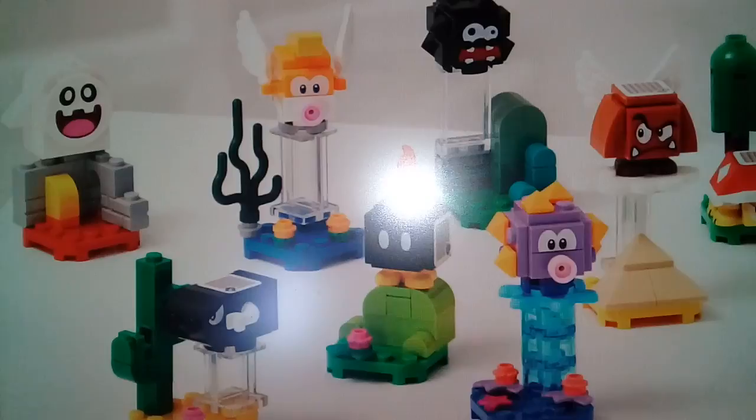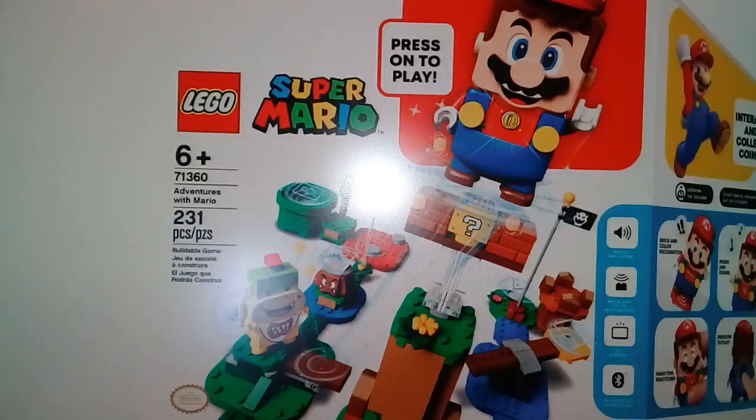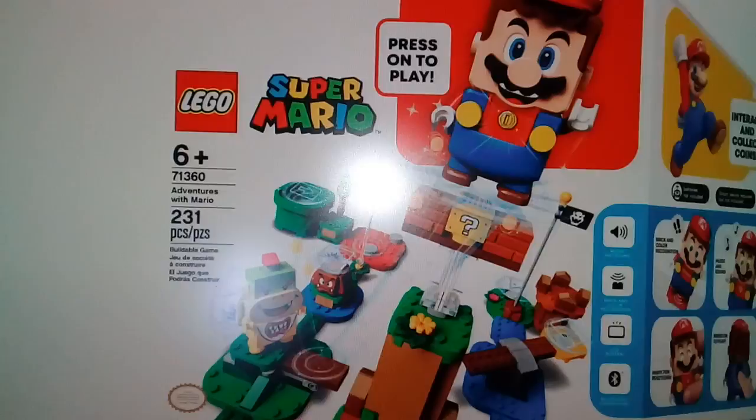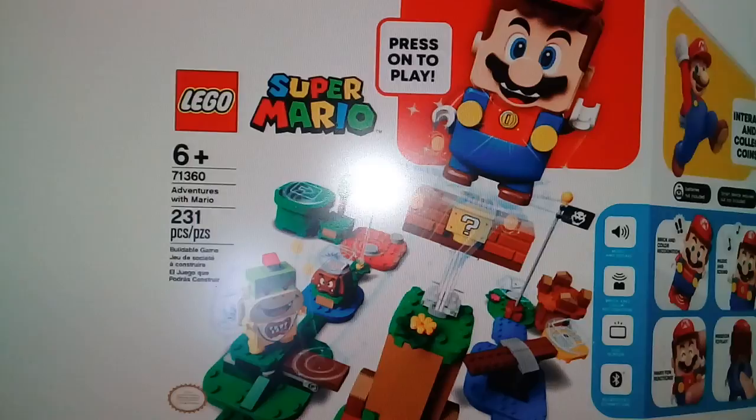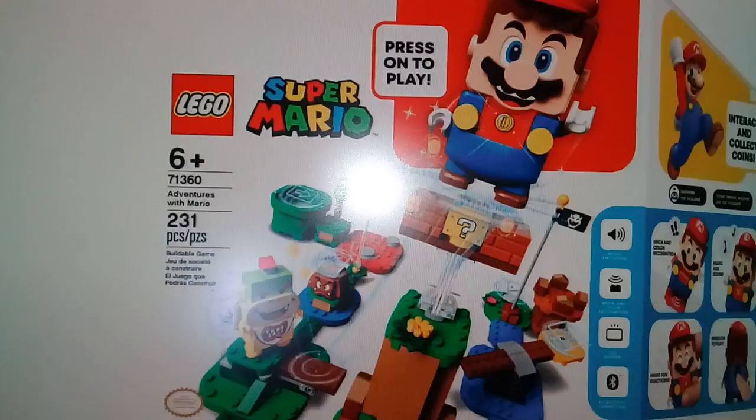This is the Star Course. I've already talked about this set like five or six times. I discovered that this is the only set to get Mario — he's the main character. This is a $60 set with only 231 pieces, so I'm going to give this one a B+. It also includes Bowser Jr., which I never thought was Bowser Jr. since I don't play Mario games. There's also a Goomba.